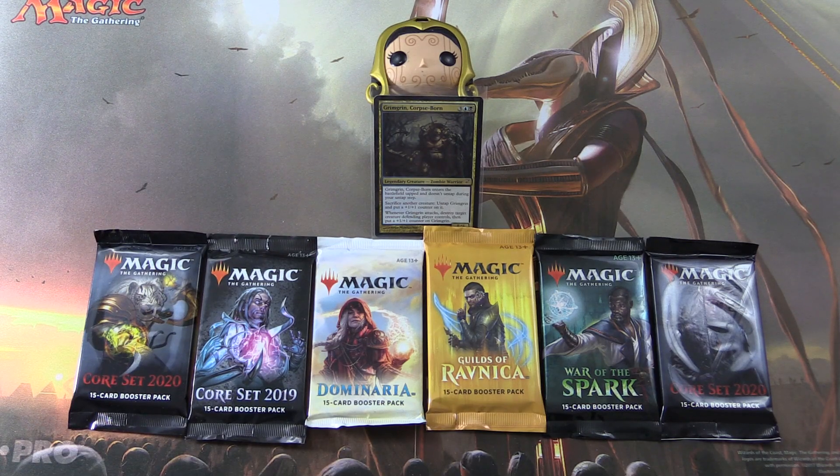Today on MTG Unpacked, it's time for another Commander Snack. This is the series where we highlight a particular Commander card — that's a legendary creature — and we crack a bunch of packs and see if we can pull cards of the same tribe.